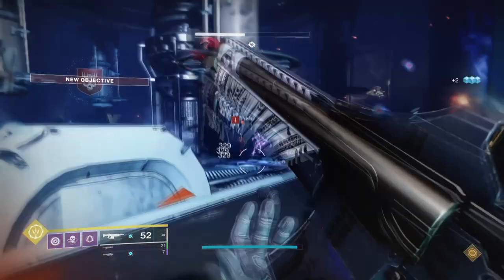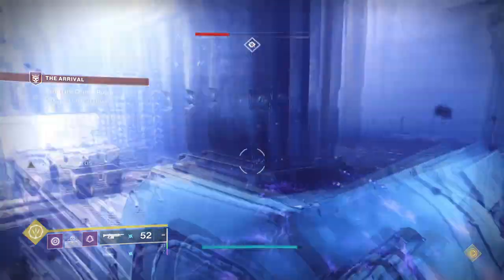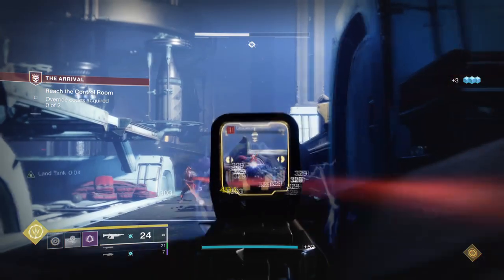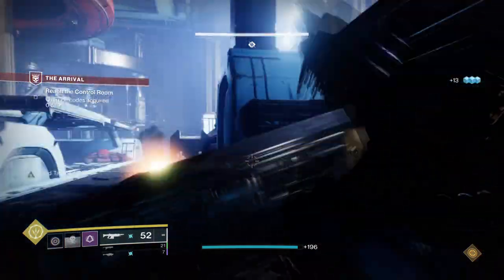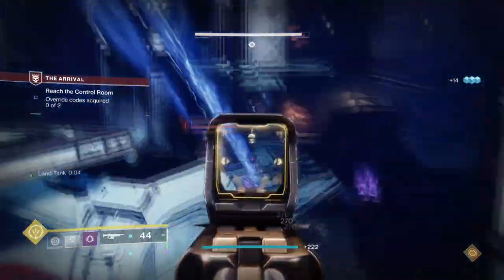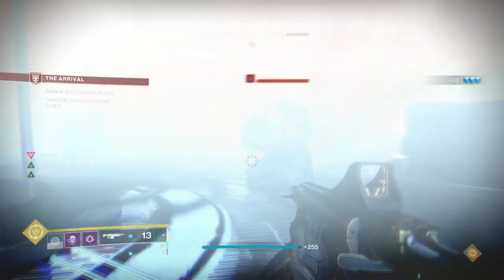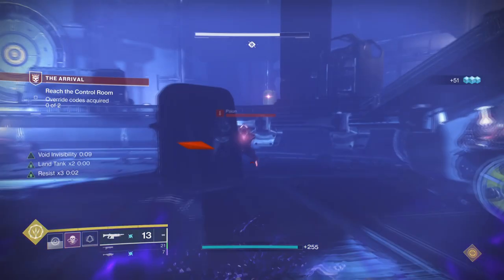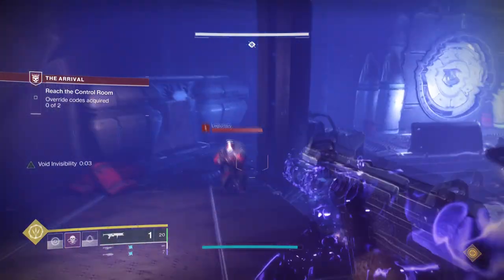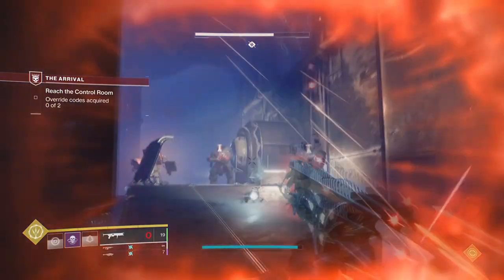In simple terms, we've recreated the Way of the Pathfinder slightly with Void 3.0 — you're going to have two ways of going invisible instead of just one, and this will allow you to stay invisible as long as you like. To give you an example: when near combatants, use your snare bombs to activate invisibility, and then once it starts to run out, dodge near a combatant to get your full melee back and repeat as many times as you like. You will need Gambler's Dodge to help this, but once you have that, you can keep chaining invisibility back to back.